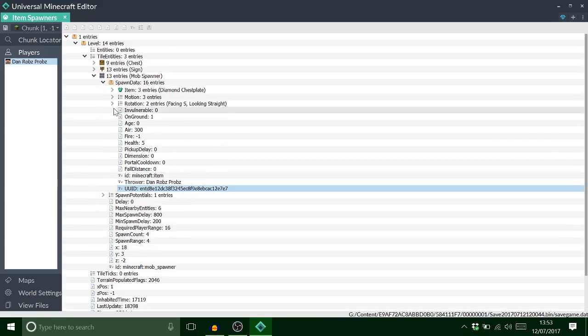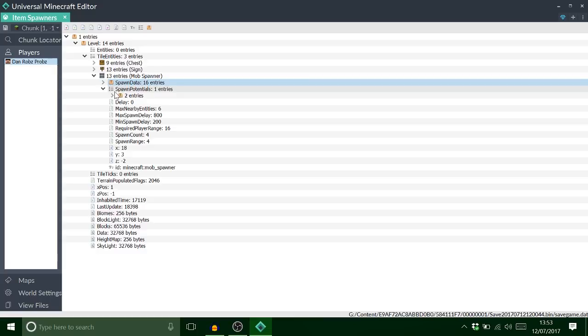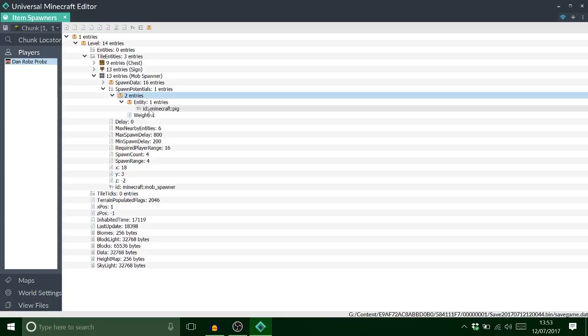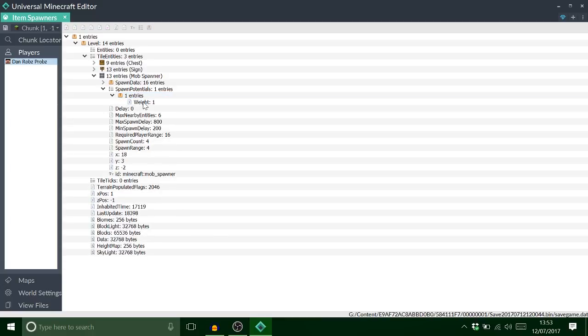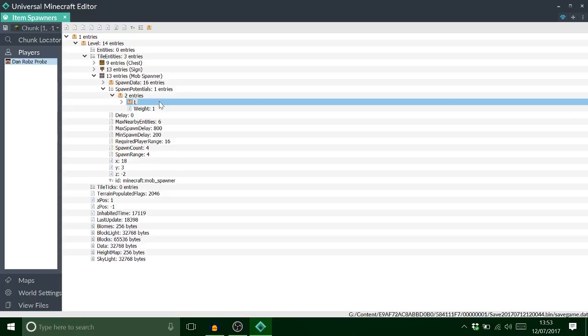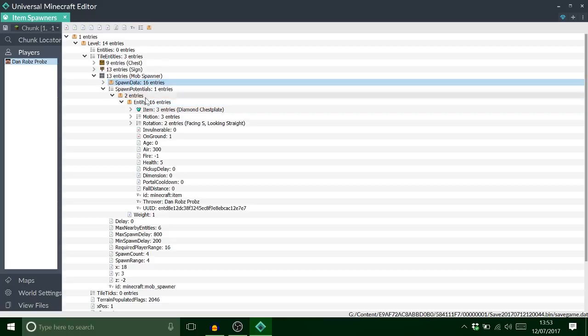Copy that and go to spawn potentials — there should be an entry with a pig, because every spawner defaults to a pig. Delete that entry, paste your copied data in there, and it will say 'spawn data'. Change the name of that to 'entity' — lowercase — this is a common mistake. With a capital E it will not work. Now it is exactly the same as the spawn data.